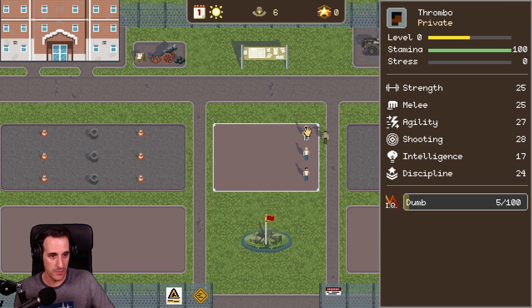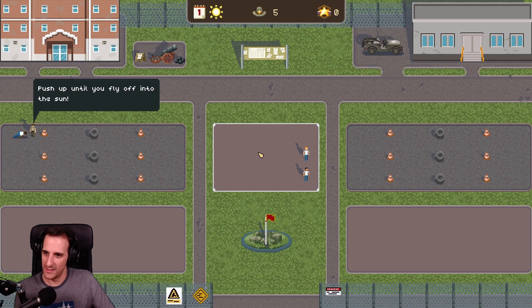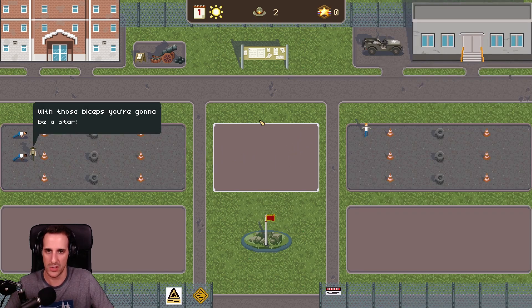What do we want to make out of this one? He needs more strength because the agility is higher. So you're doing some push-ups. He got something already — plus one strength. That was fast. So now I grab Private Jumbo and I put him in jumping jacks and Lunchbox into push-ups, and you go into push-ups again.